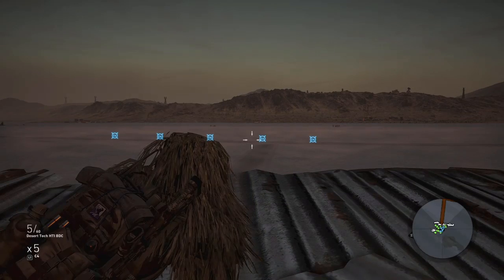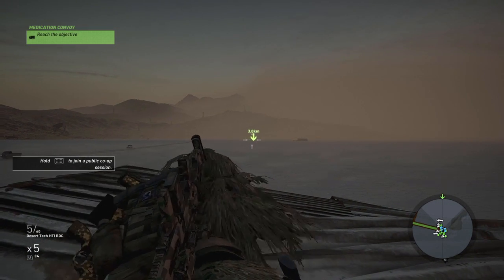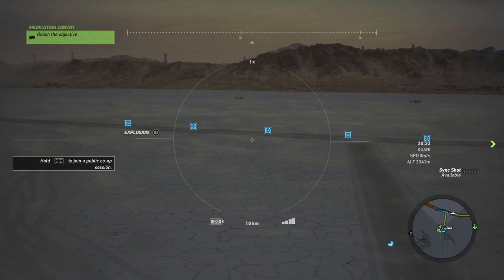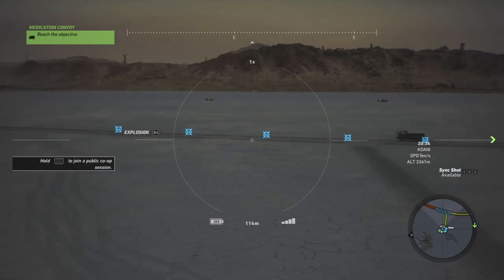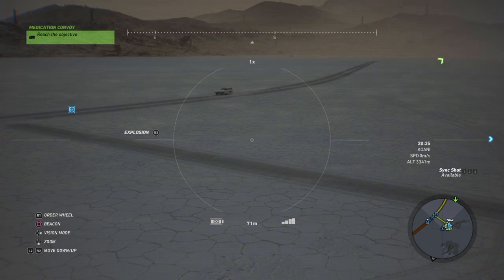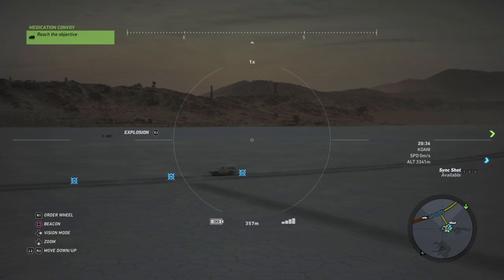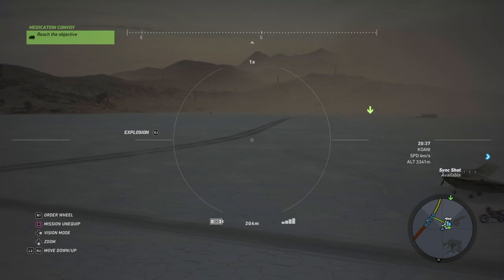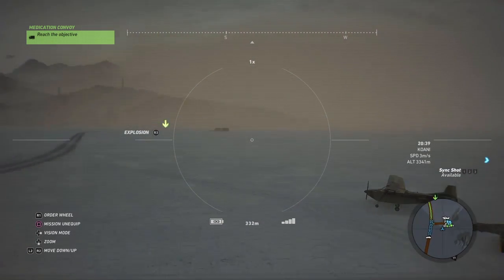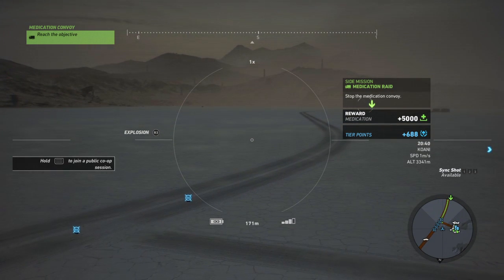Here you can see I've tagged the convoy — it's coming up, three clicks away. Quantity Bravo is a great place to practice this solo because you have a nice big open straight road. When you fast travel solo it resets the convoys, so I can take this convoy, travel to a different place, take that convoy, come back here, and it'll just keep resetting. It resets right there about three clicks south of Quantity Bravo.